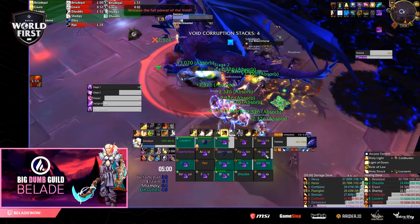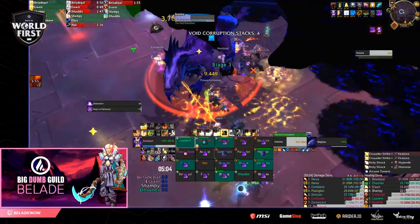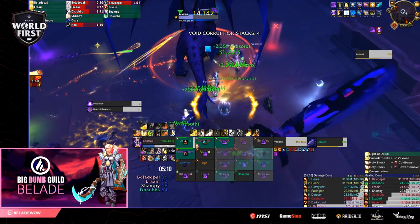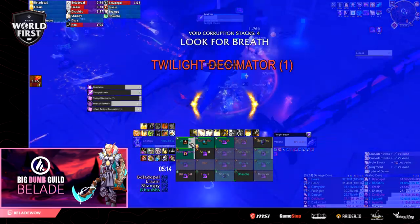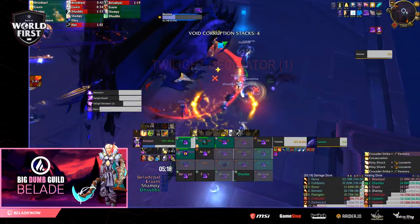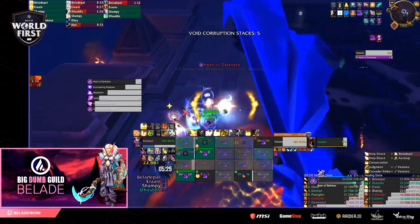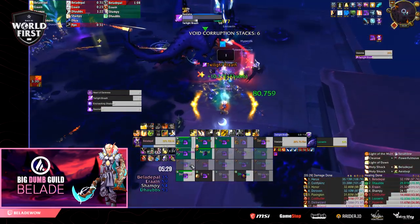Dark Gateway also causes an explosion of raid-wide damage when Vexiona spawns a portal — know when those timings are, as they're scripted like Despair. In Phase 2, your raid continues gaining Void Corruption stacks as a soft enrage, so rotate throughput cooldowns, saving your stronger ones for later in the phase. For damage reduction cooldowns, aim to have at least one for each Heart of Darkness — you should only face two, so you can double up. Heart of Darkness casts occur roughly every 30 seconds and deal large proximity fall-off damage.